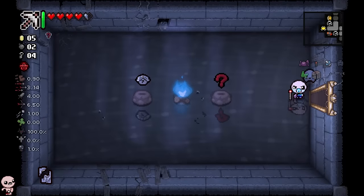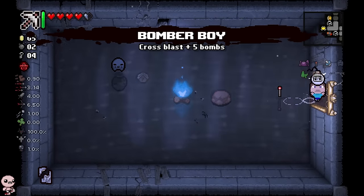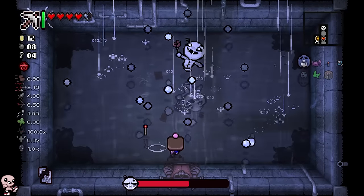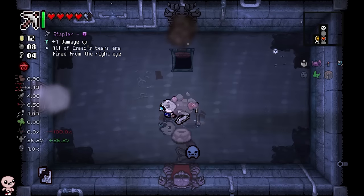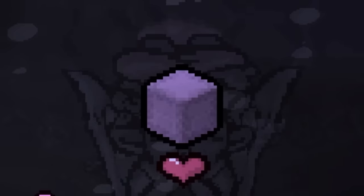Mom's Purse — we'll definitely take this and then try to reroll even more. D7, what's with all the actives? Bomber Boy is a good item, thank you. You can see the Redstone Torch going crazy — it's blocking projectiles and actually firing back. Very cool! And we definitely get a deal here.